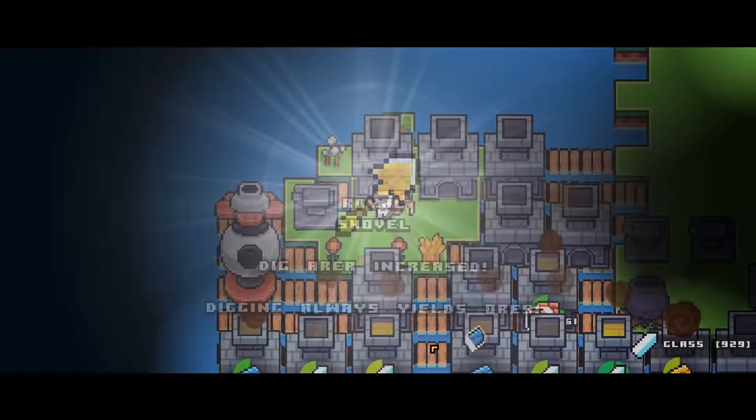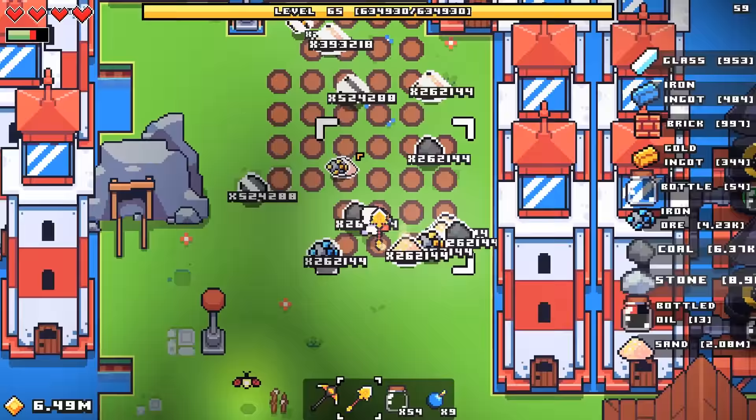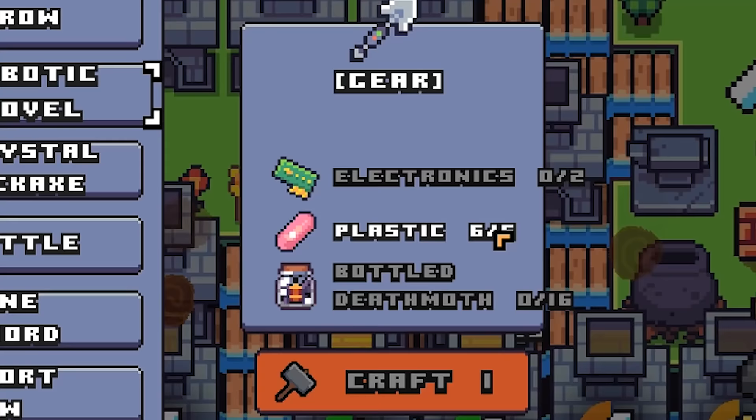Finally — dig area increased, digging always yields ores. Does it find plastic? Is there any plastic to be found? It doesn't appear so. I know I have the perk to find rare items, I'm just not sure why I'm not finding any. So for the time being, I'm going all in on my factory to try and make as much stuff to get the better shovel, because I think that's the answer. I really hope it is.